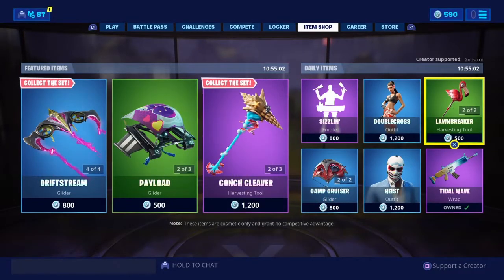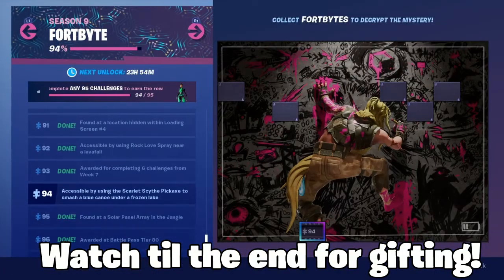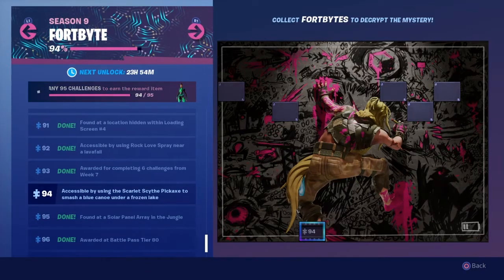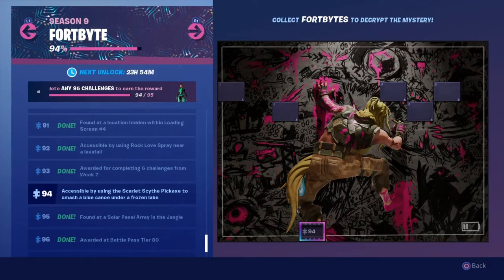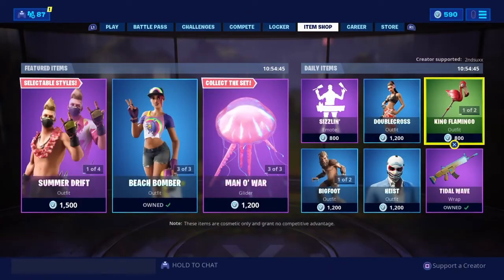What's going on everyone, I hope you guys are having a great day. In today's video we're going to be going over the newest Fortbyte challenge, which is Fortbyte number 94, accessible by using the Scarlet Scythe Pickaxe to smash a blue canoe under a frozen lake. I'll be showing you guys exactly how you can collect Fortbyte number 94.